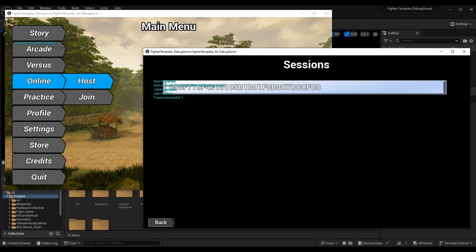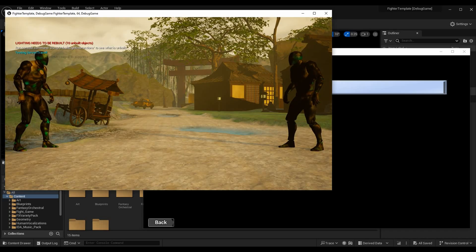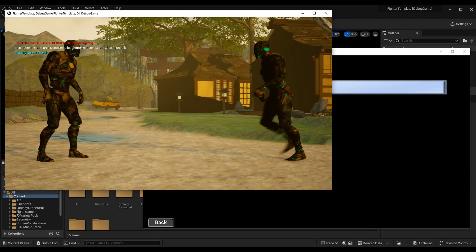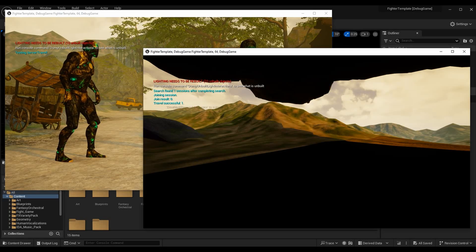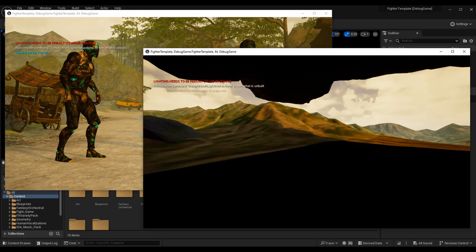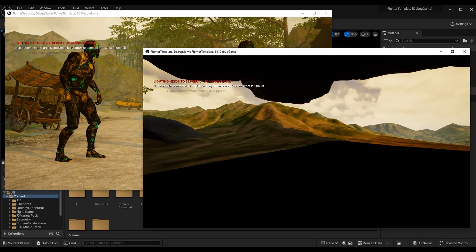I'm going to go online host on the first one, online join on the second one, just like we've done all of our multiplayer to this point. Once I've joined the session on the client we see all the logs. I'm going to go back to the first window and select confirm on host again. We now have a log printing on screen that says 'testing server travel.' Player one is able to control the mannequin — the materials are wrong and we don't have our HUD — but the character was controlled. Then player two, the client in the second window, is loading into the proper map, because the server and the client are in the same session and we traveled them both to the same level.